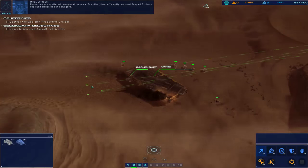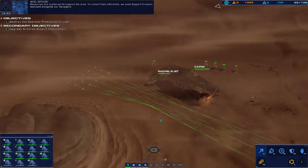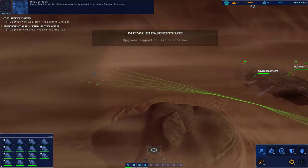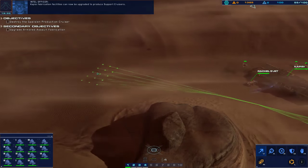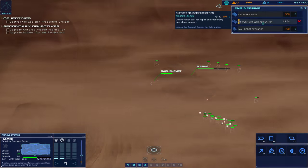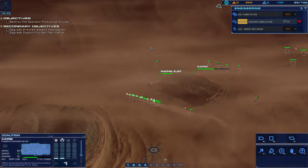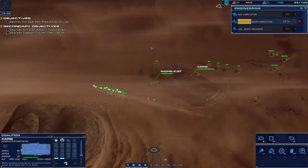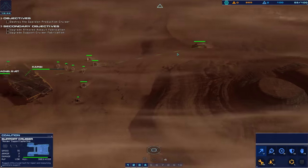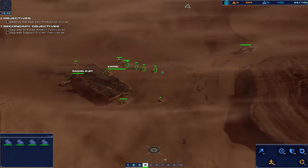Resources are scattered throughout the area. To collect them efficiently, we need support cruisers deployed alongside our salvagers. Capisi fabrication facilities can now be upgraded to produce support cruisers. We've pushed the passives to maximum and aren't getting any returns. Area's clear. Cruiser reading — so support cruisers should be with the salvagers then. Salvage array ready. Cruiser ready.